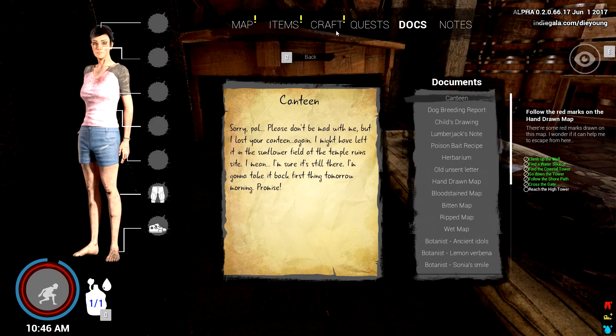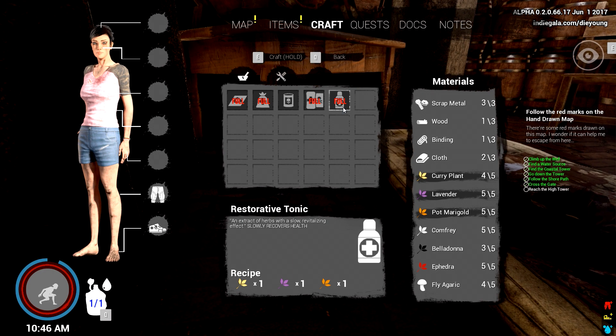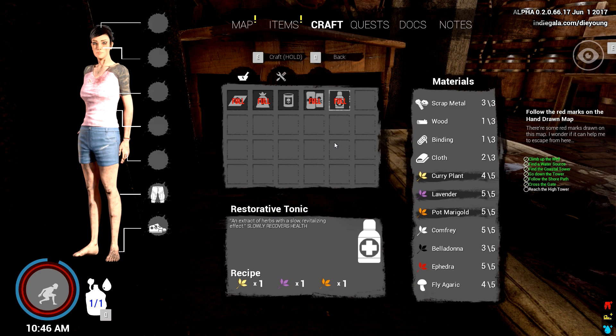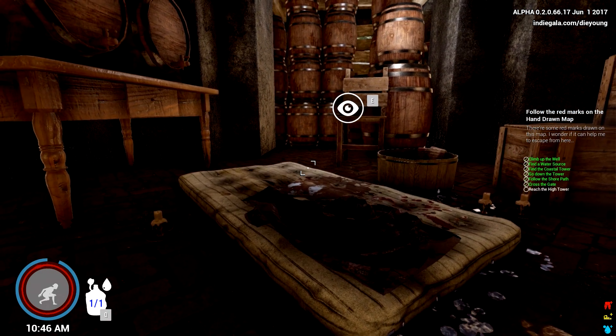Is that a new recipe? Let's craft it. So this is: extract herbs — slow revitalization effect, slowly recovers health. Interesting, we'd like to be able to do that.